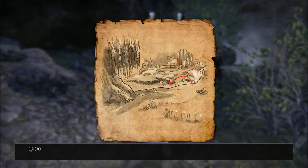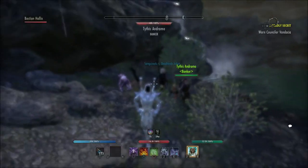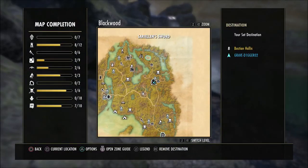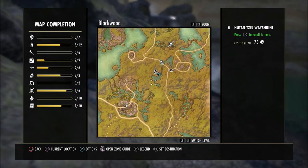What is going on guys? Grave here today. I'm going to show you the location for the Blackwood CE Treasure Map 2. This location is kind of hidden down here by the waterfall. You're going to see the exact area here on the map of exactly where I'm at. It's kind of an easy one to get to because you're pretty much really close to the Wayshrine here.